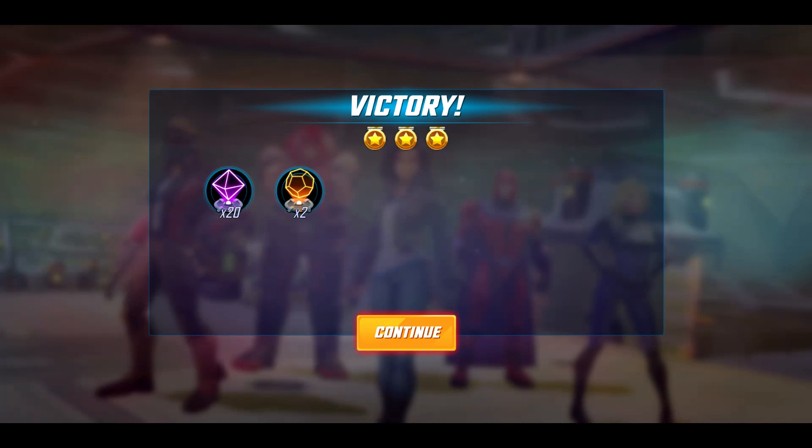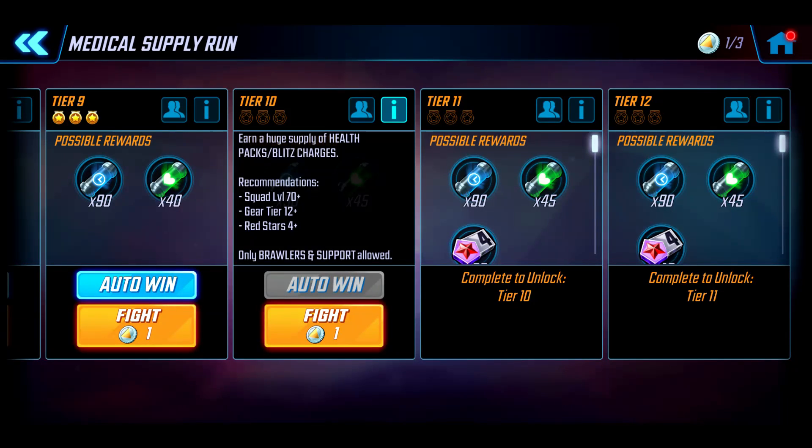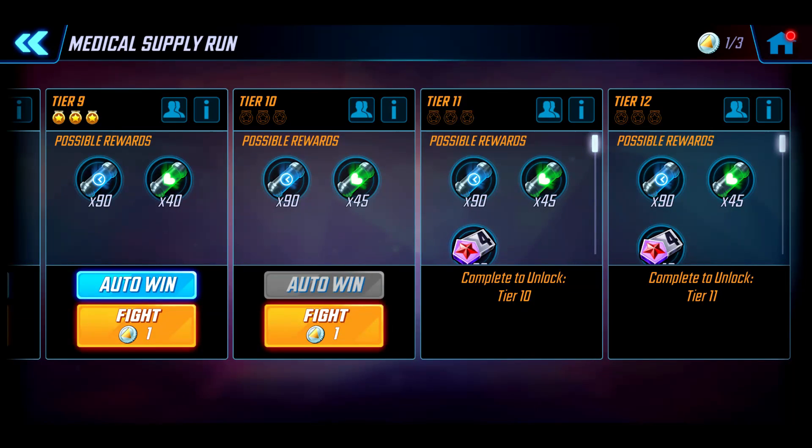Let's check out the next one. I think it only went up to tier 9 before - I'm only up to tier 10 on three stars. We'll do tier 10 and 11. Tier 10 requires level 70, gear tier 12, and four red stars - brawlers and support. Team-wise, we've got Minerva for the rez, Groot for the death proof, and Miss Marvel with some hero brawler characters for all the assists.